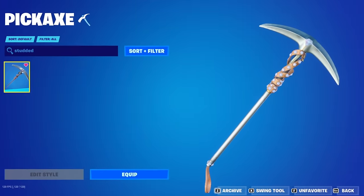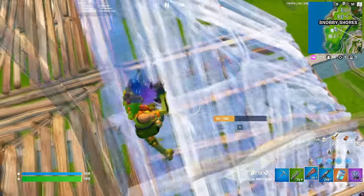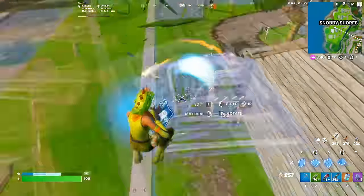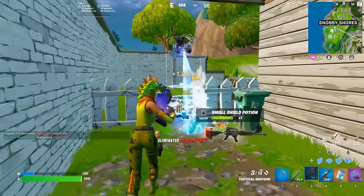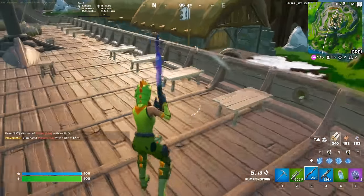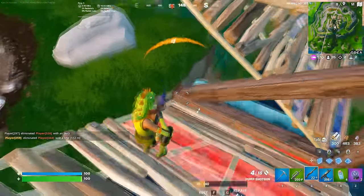First off, we have the Studded Axe. This is definitely one of the more OG items on this list. It was first introduced back during Chapter 1 Season 8, so it has been in Fortnite for quite a while. Since we have just been in Season OG, a lot of people started using some of these OG items again, and we did start to see the Studded Axe reappearing in the store quite often. For only 800 V-Bucks, it is so worth it. This is known as one of the quietest pickaxes in the history of the game, which is why it is so try-hard.